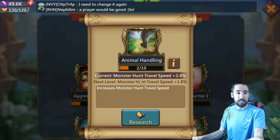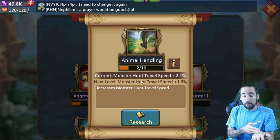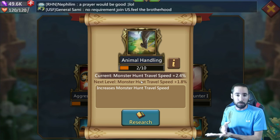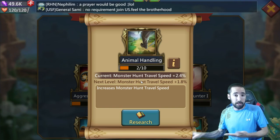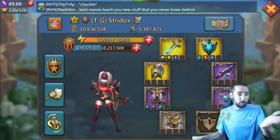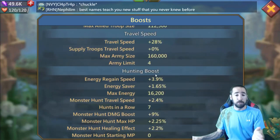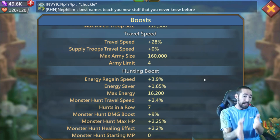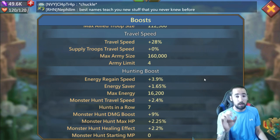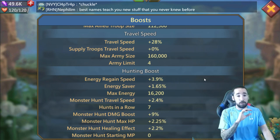Animal handling — mine's only at 2, but that increases your Monster Hunt travel speed. That determines how fast your soldiers leave your castle and go to the griffin or the Frostwing. The higher the level your animal handling is, the faster your guys will get to the dragon or the griffin. So, once you have all that, go over to your player card, click on the little magnifying glass. Scroll down and this is where it shows all your boost percentage. Right here: hunting boost. You can level up your percentage by increasing your talents, and higher percentage means more damage.